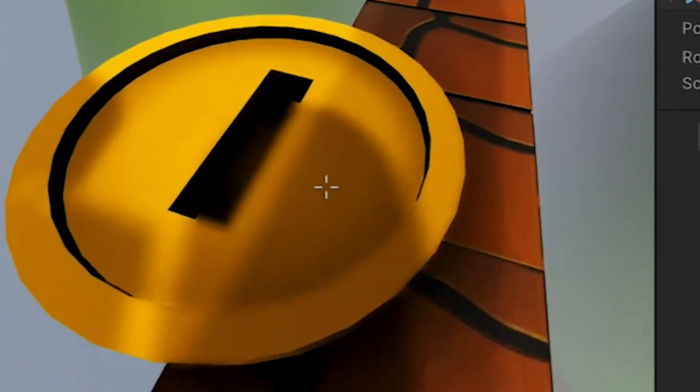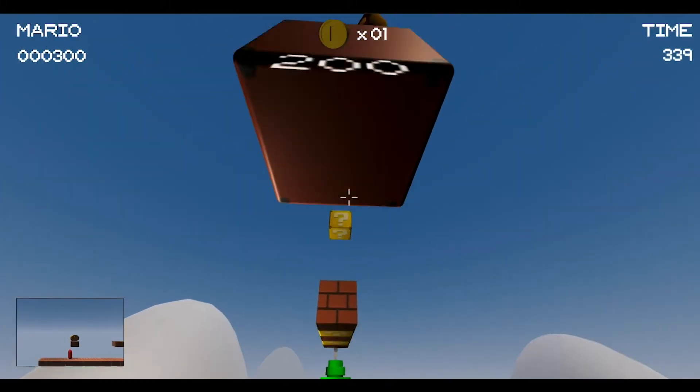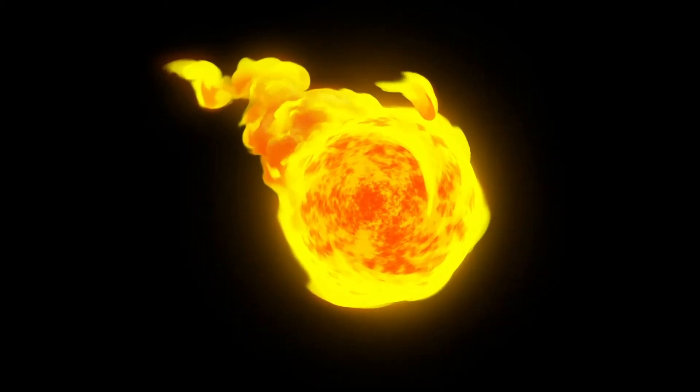First off was adding coins. I made a 3D coin model and added it to the game. Wrote a little code, and now whenever I hit a coin block, a coin appeared.